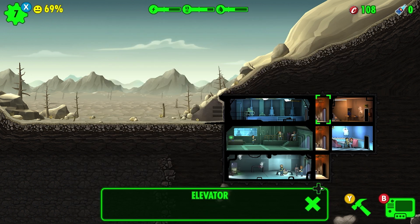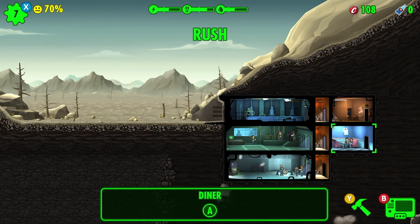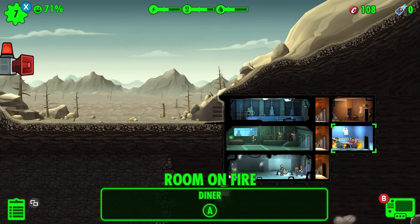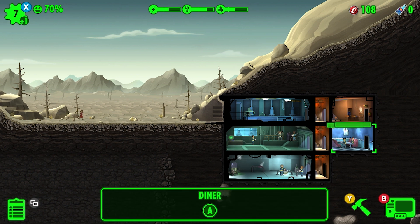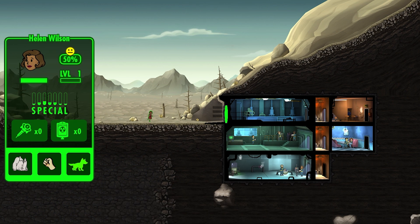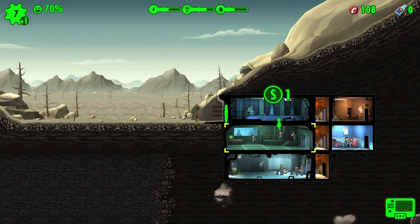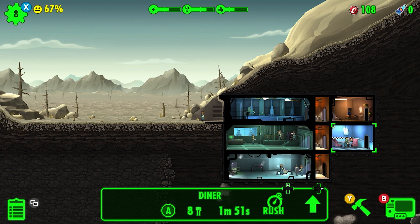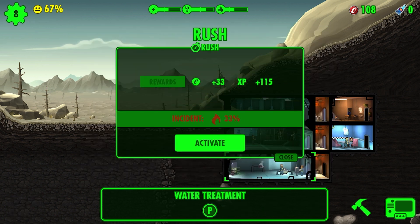Let's rush a room — I'll rush the diner since it has 52 seconds left. Go for low risk, high reward... oh, we failed and we're on fire! I messed that up. Let's put that out. We got a new dweller coming in — they're good for E, which I think stands for Endurance? Not sure. We'll try rushing again — and there we go!